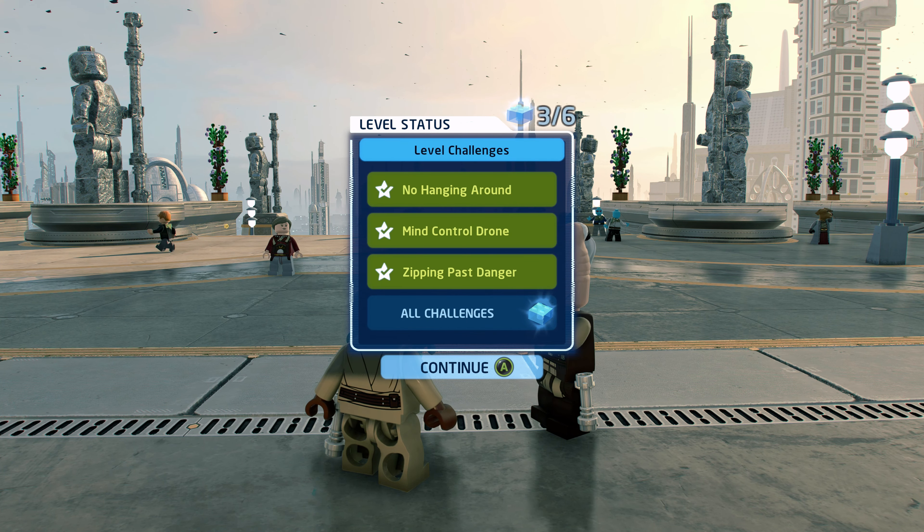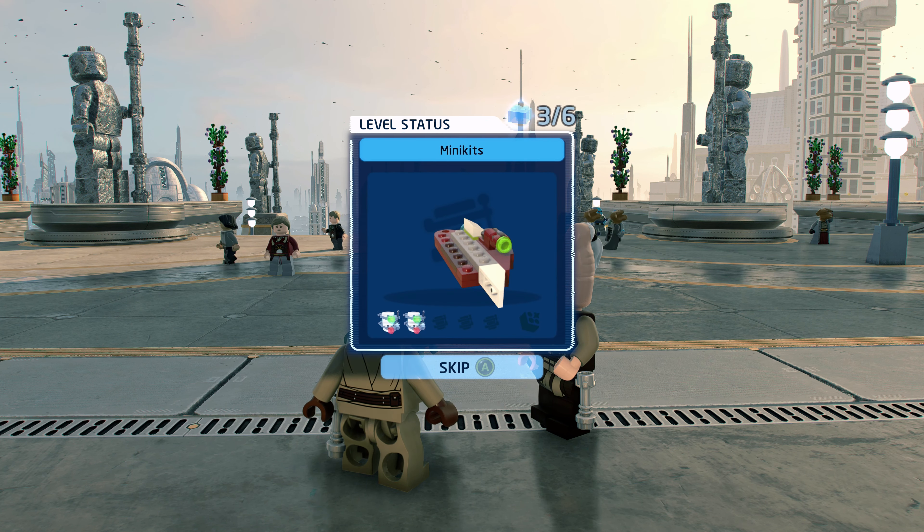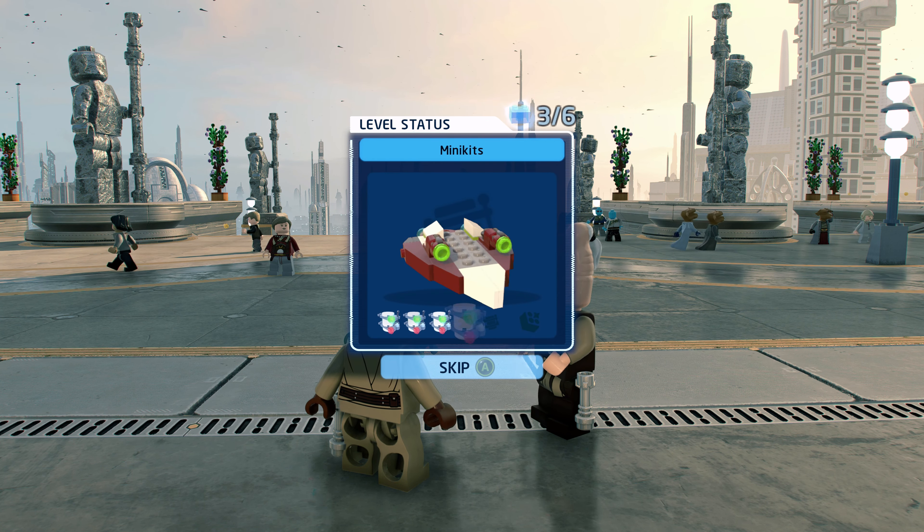So that's all three challenges and where to find all five minikits in the Droid Factory Frenzy level of LEGO Star Wars The Skywalker Saga's Attack of the Clones. Let me know in the comments if you have any questions, like this video if you enjoyed it, subscribe for more videos like this, and I'll see you guys next time here on Quick Break Games.